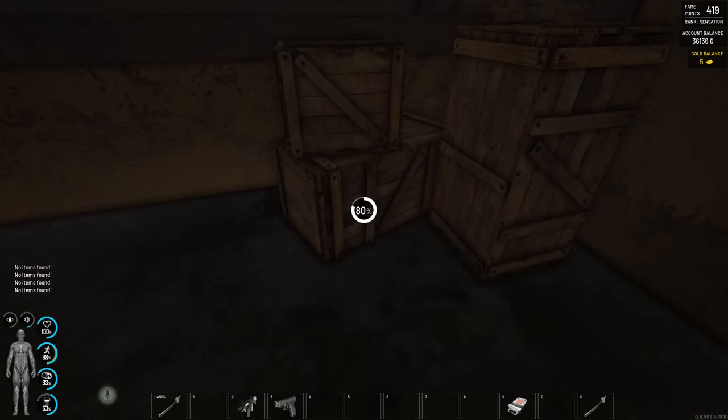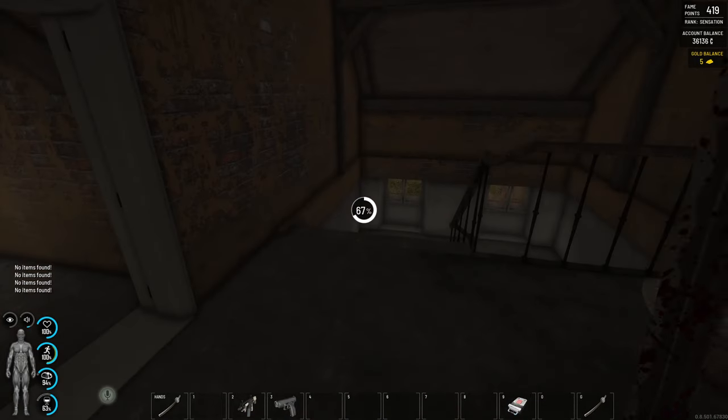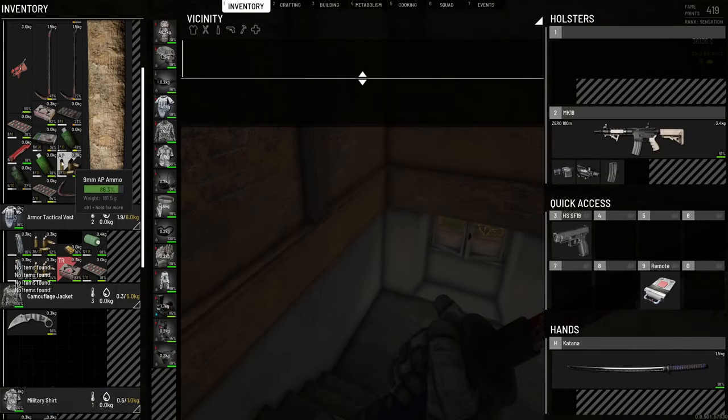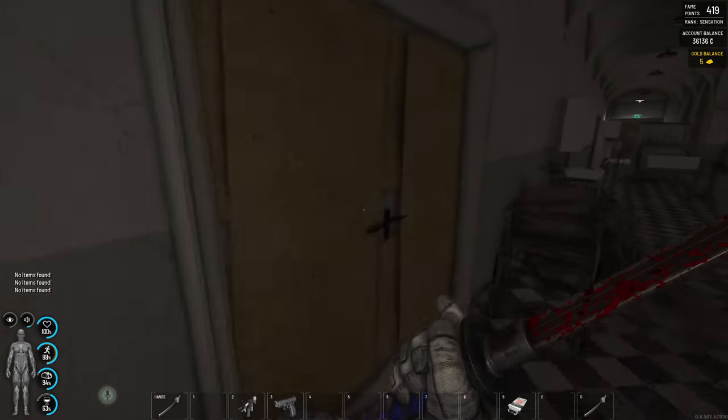So that's the top floor done. Last couple of crates here — another cap — and finished. So we found lots of thread, some vitamins, and a lockpick here.